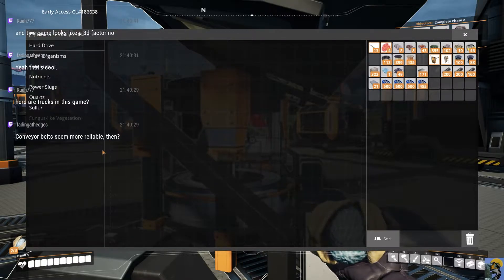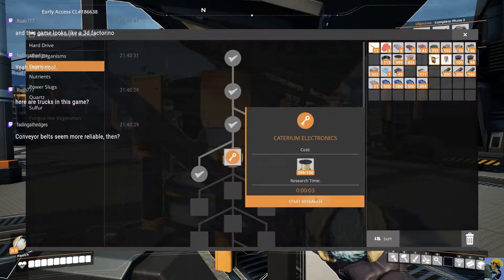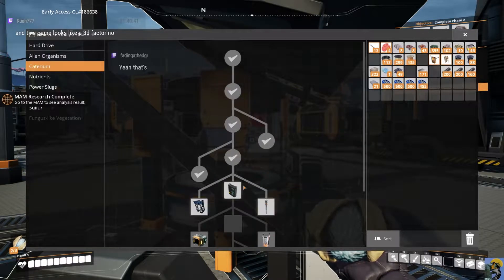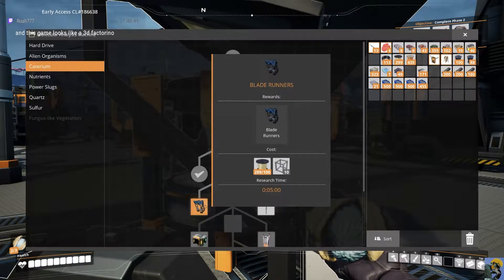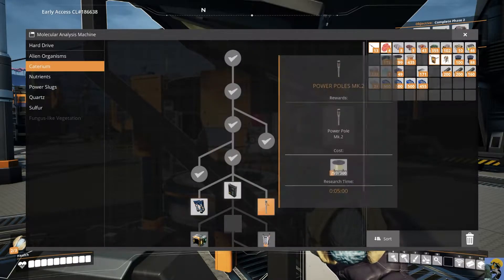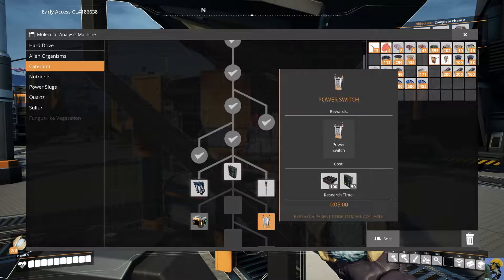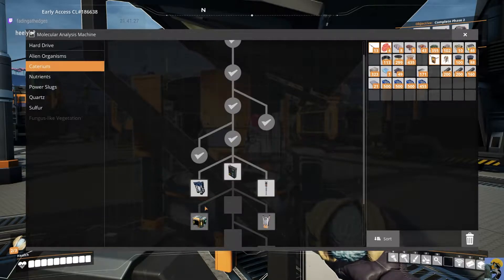I just built zip lines, so you can build zip lines to get around, which is pretty funny. Now let me see — I just need a bunch of wire. This is my research thing here. We can build an AI limiter, we can build blade runners. Blade runners? This might be exactly what you're talking about, Fading — like super speed cybernetic legs. Power poles mark 2 — that would be an absolute beauty. A power switch — insane. And a smart splitter. Rua, you are 100% correct. This is a 3D Factorio in many ways — it's an FPS style.